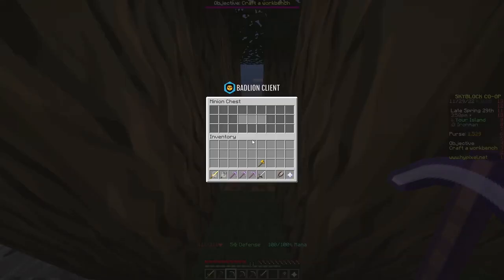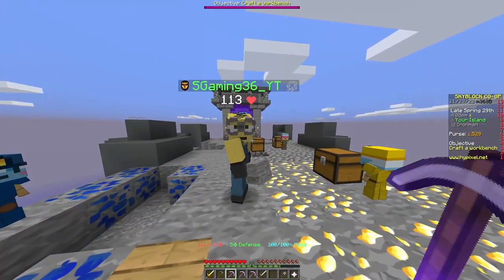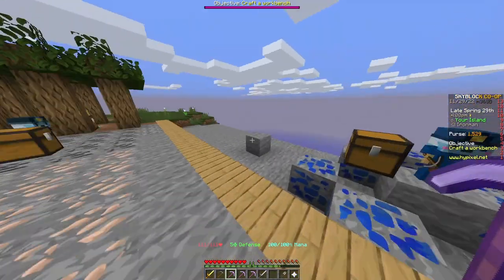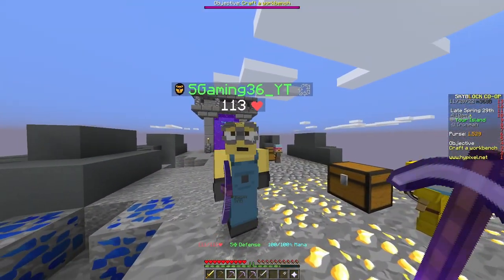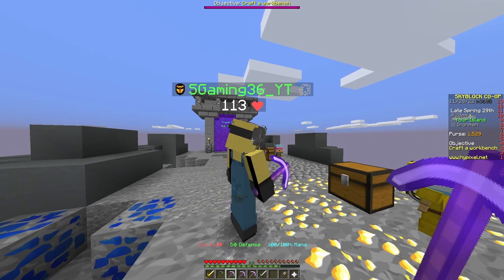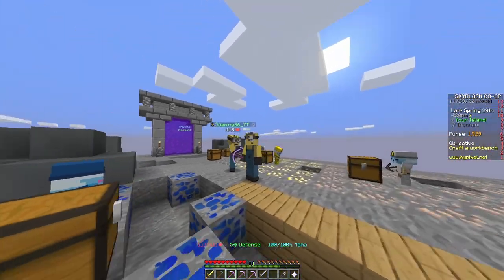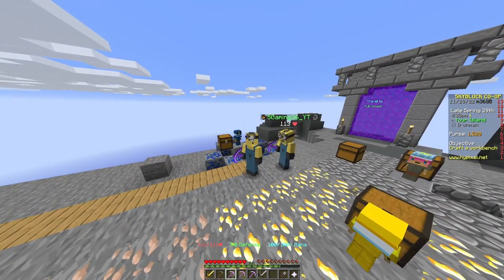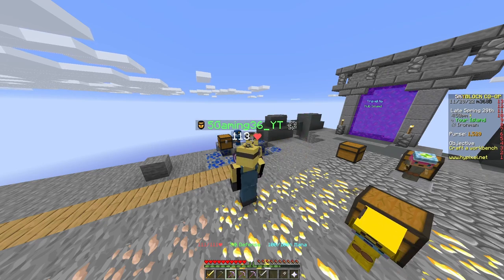Our island is 160 by 160 blocks total. Now we've basically set up our basic island — all we need is armor to start fighting some enemies. That's a lot to take in but I'll get there and learn quickly. The minions will work while we're not here. We'll check on them a few times before the next episode to keep them from filling up, do a bit of grinding, and see what we do in the next one. Thanks for joining — see you next episode!